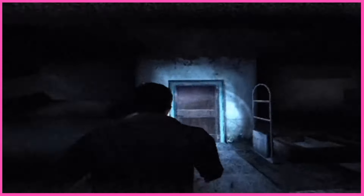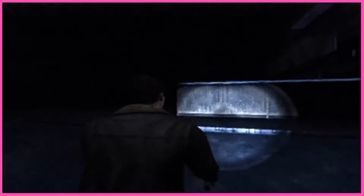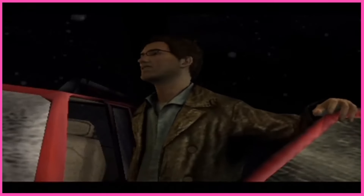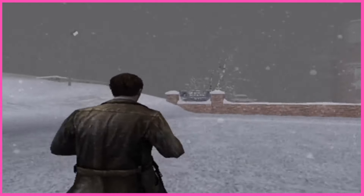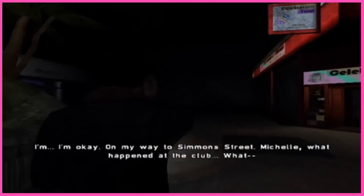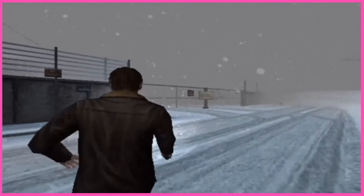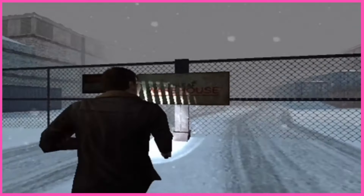Next up we've got Silent Hill Shattered Memories, which reimagines the original game with a psychological twist that adapts to your choices. As you progress through the game, your decisions shape the character interactions, ultimately leading to one of five distinct and different endings. This innovative approach provides a refreshing take on the classic series, adding layers of depth and replayability. Combine this with relatively low production numbers on PS2, and these unique features have made it quite the pricey acquisition.